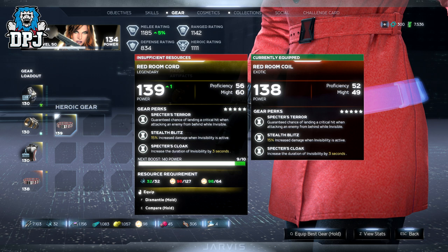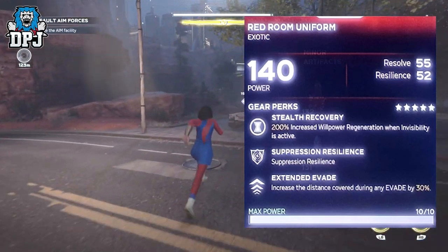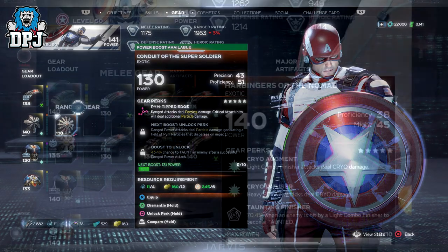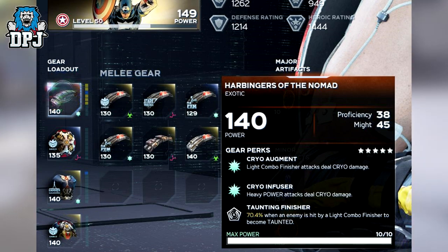The only thing I believe is unique to individual exotic pieces is the third stat. For Black Widow, we have Specter's Cloak which increases the duration of invisibility by 3 seconds, and another one with Extended Evade that increases the distance covered during an evade by 30% — pretty decent. Next up, Captain America with the Conduit of the Super Soldier — third perk gives a 43.4% chance to taunt an enemy after a successful ranged power attack. We also have the Harbingers of the Nomad with Taunting Finisher: 70.4% chance when an enemy is hit by a light combo to become taunted — that's actually really good.